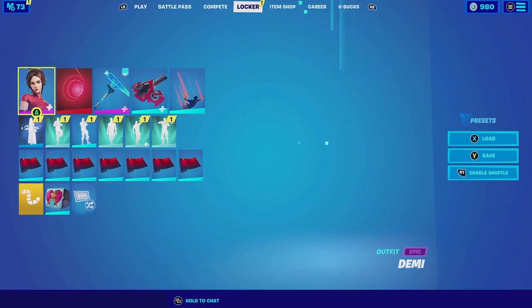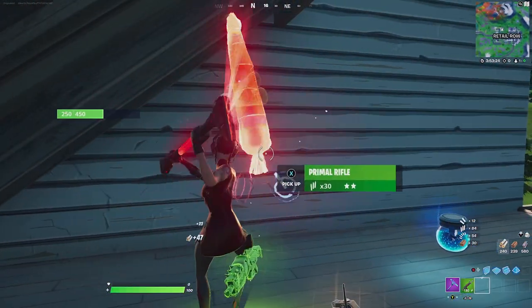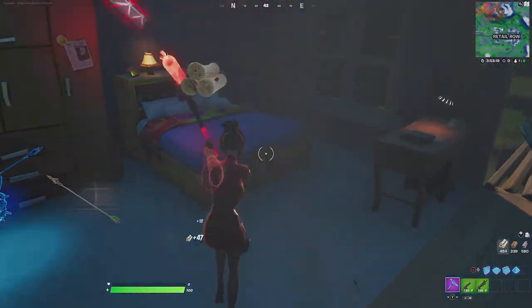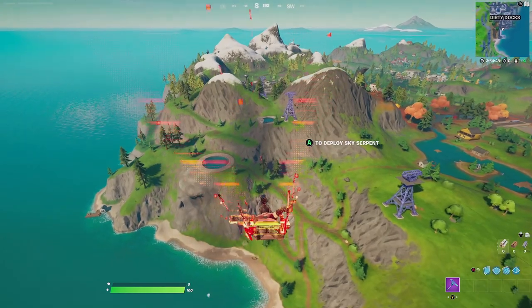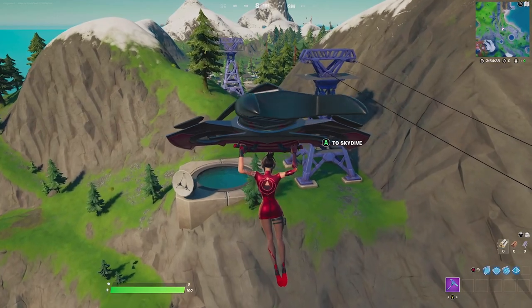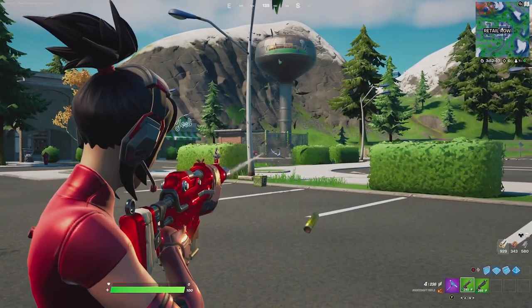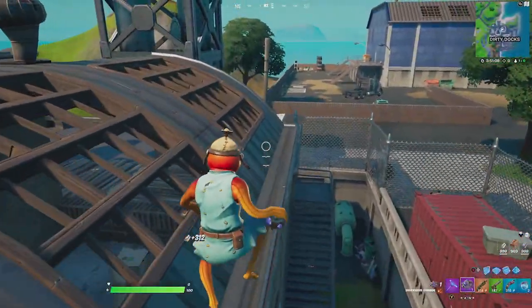For our last combination with the plasma carrot, we're pairing it up with Demi using her default edit style, since she has an all red dress with a red arm. For the back bling we're going with the radar senses — even though it's very simple and you hardly ever see it, it matches really well with minimalistic skins. For the contrail we're going with the glitch in the system again, which makes the skin shine red and complements the harvesting tool. For the glider we're going with the sky serpent in the default edit style, which has an all red and black color scheme that looks great with the skin and harvesting tool. For the wrap we're going with the ultra red, which has a metallic red color scheme with black that complements Demi's dress and arm.